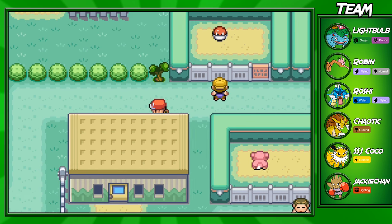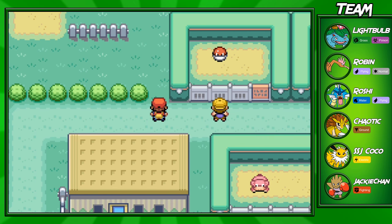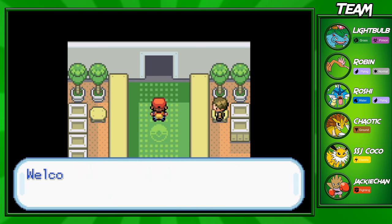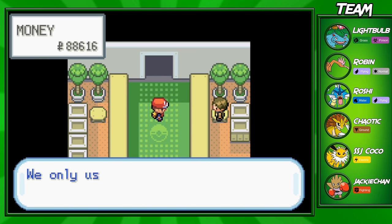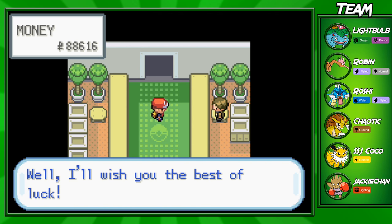The Safari Zone is a great place to catch Pokemon if you still have space on your team, or if you're looking to complete the Pokedex for a final boss mission at the end of the game. You'll definitely find some great Pokemon here. It costs around $500 to get in, so if you don't have that much money, you won't be able to get in.